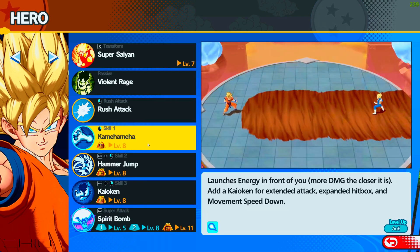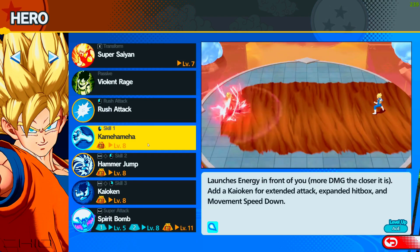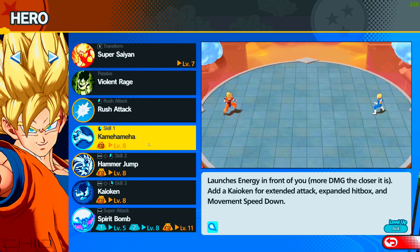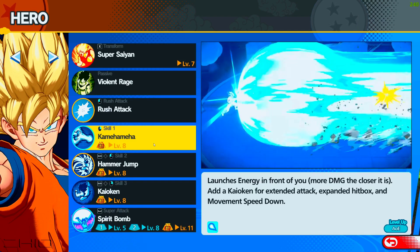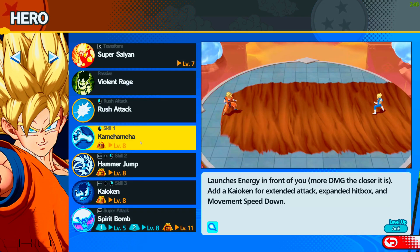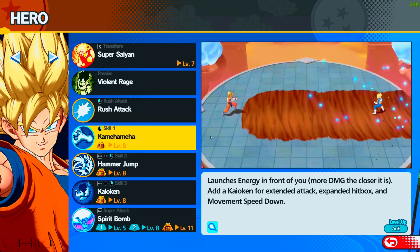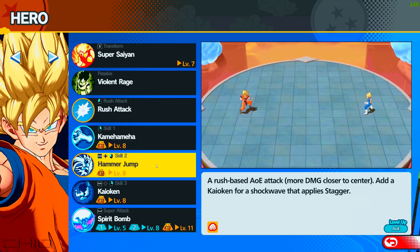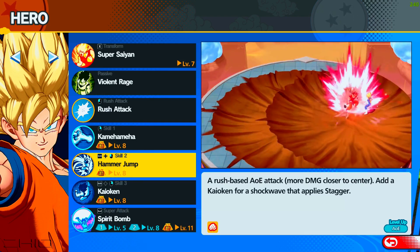You level up by killing enemy fodder on the ground, like any MOBA game. The max level is around 11 or 12. At level 8 you unlock an AOE attack — look how crazy it is. Insane Hammer is another AOE attack where you just slam down. Goku does a lot of AOE attacks which is insane.